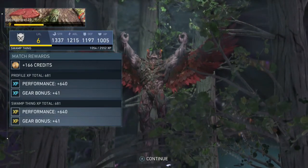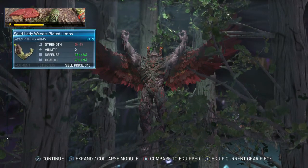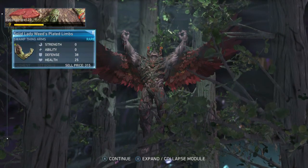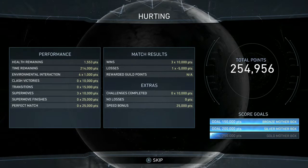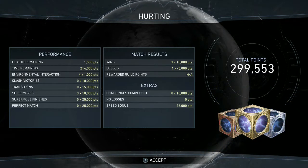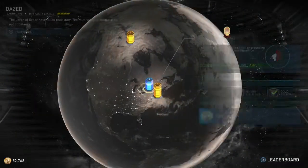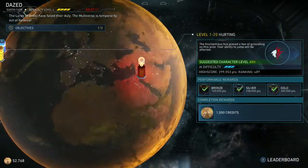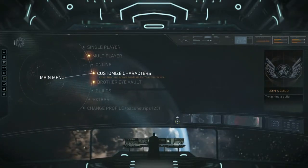We are almost halfway to leveling up to level six on Swamp Thing. We got new gear — we're gonna go ahead and equip that because it looks better than what I have right now. We got a bronze, silver, and gold mother box. Got those rewards and we also have three silver mother boxes — that was GG guys! We're gonna go ahead and open up a couple mother boxes before we get into the end of the video.